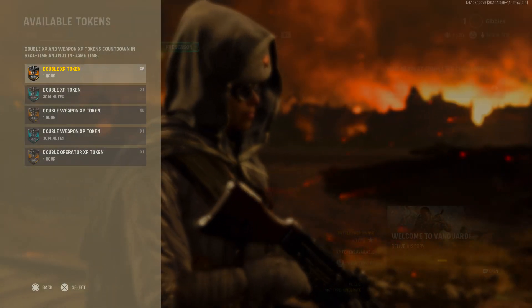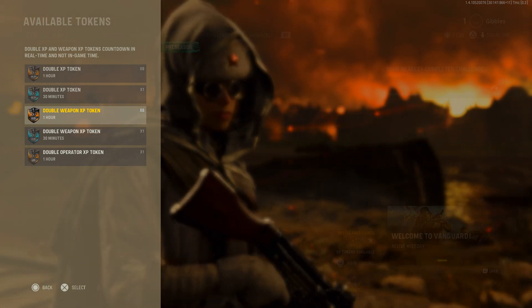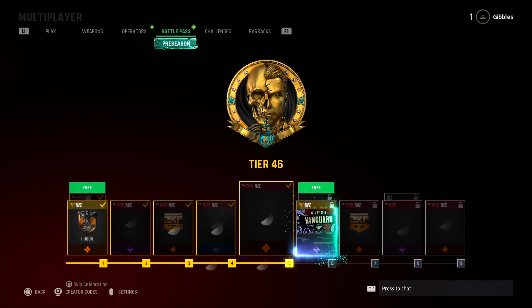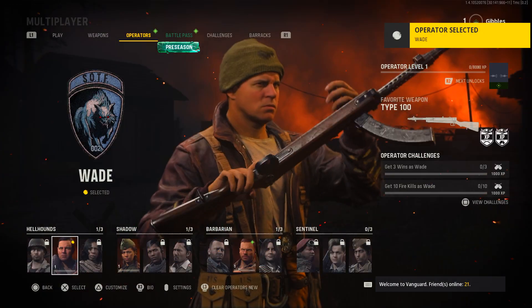So first up, you do get yourselves 5 hours of double XP and also 5 hours of double weapon XP. Just press L3 to bring up your tokens so you can use them. You will also get yourselves a Battle Pass bundle, so when the first season of the game does come out, you will have the Battle Pass straight away, along with 20 tier skips.